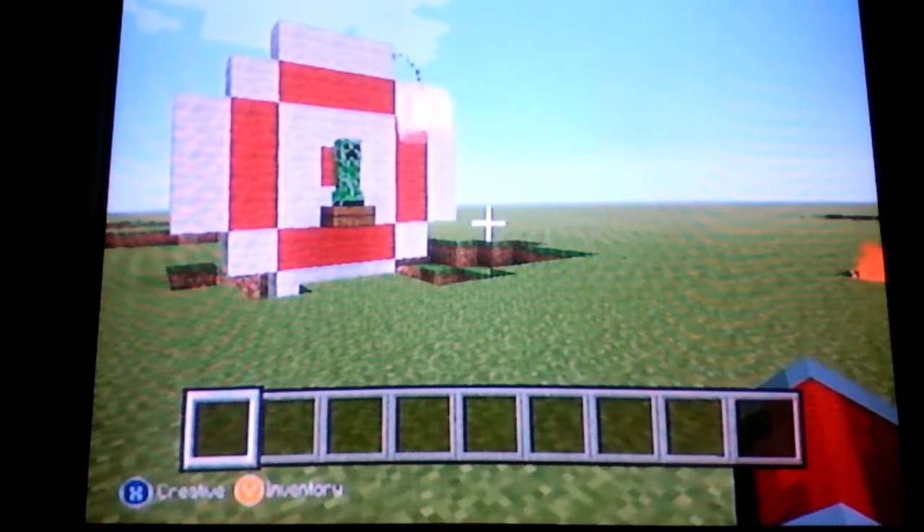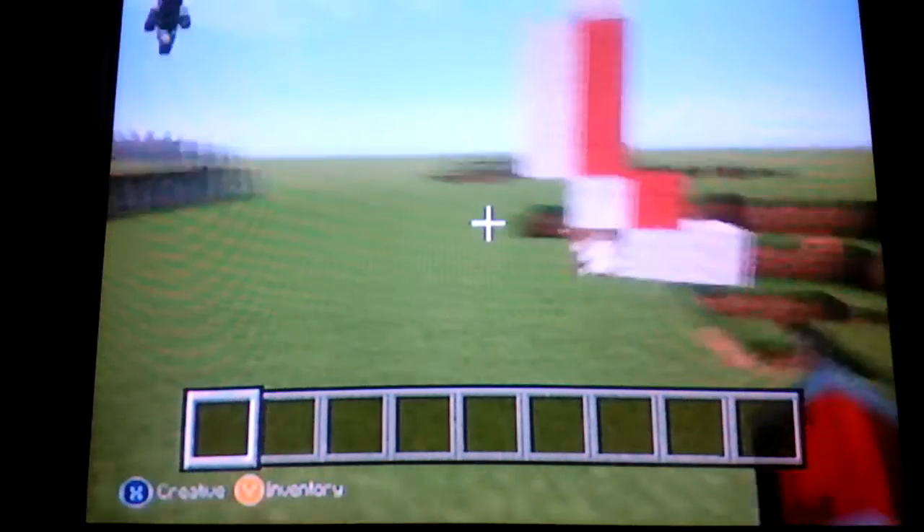When I push this button, it activates the TNT in there, activating this — Kaboom. You can see we destroyed the creeper.